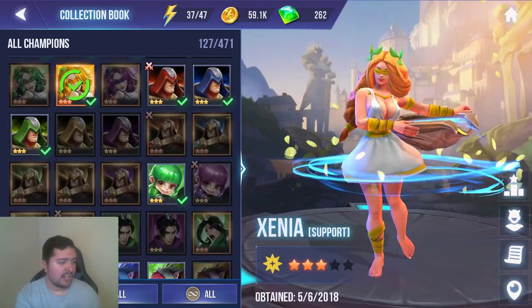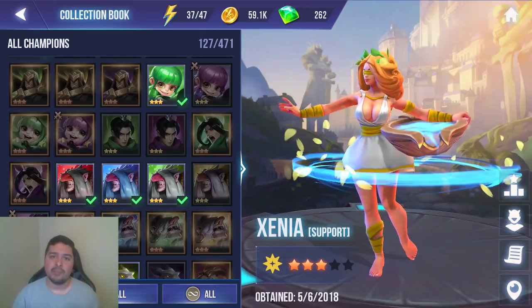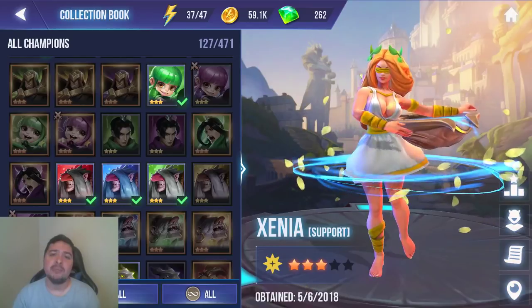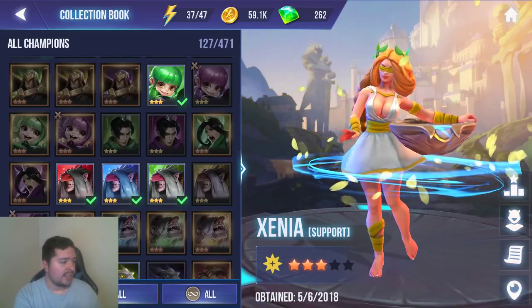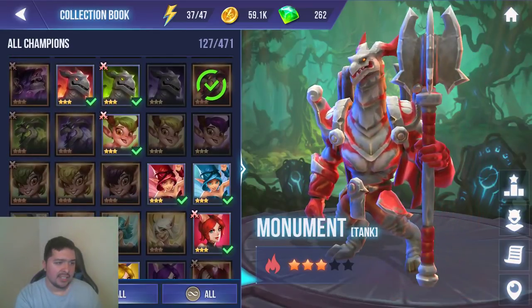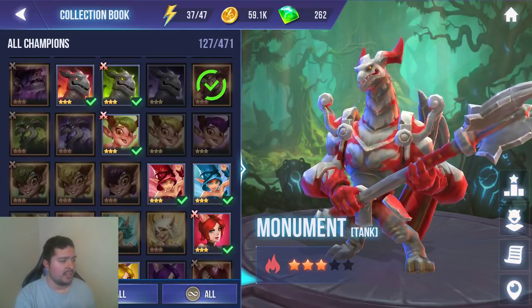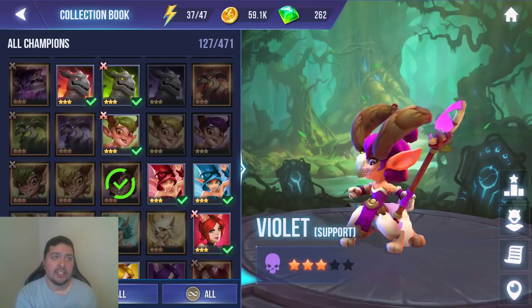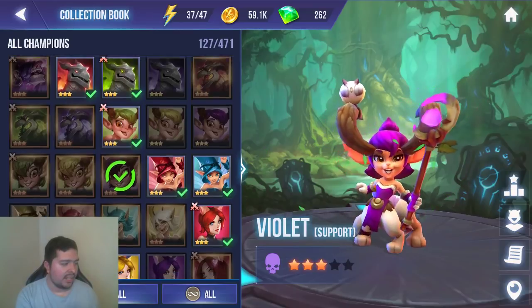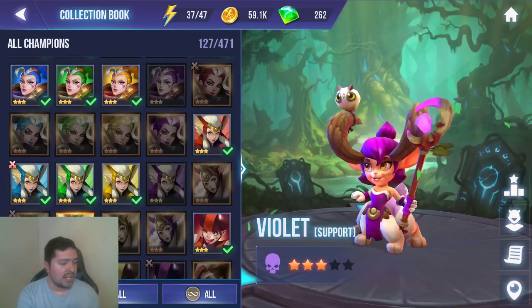The next two champions I want to mention are Monument and Violet, which drops from the Dark Bull Demon King. I don't have personal experience with either since I'm focused on PvE progression and getting to Elder Dragons 10 — I'm farming Elder Dragons 7 right now. But I will build them soon and bring you a video on whether they're good or not.